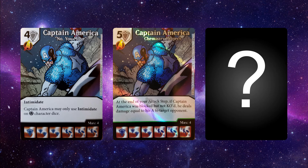The uncommon Captain America is a five-cost shield character with the same affiliation. His ability says: at the end of your attack step, if Captain America was blocked but not KO'd, he deals damage equal to his attack to target opponent. This is similar to Two-Face's Double Deal but actually slightly worse, because Two-Face triggered the moment it was blocked. This one triggers only if blocked but not KO'd, giving your opponent slightly more opportunity to avoid the damage. Still, it forces your opponent to either let him through or block with something that can kill him. It's pretty good in draft on its 5/5 side, and direct damage in draft is strong. In constructed, though, Two-Face Double Deal is better in every respect.